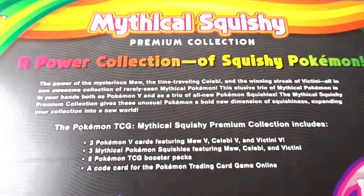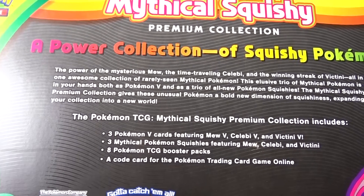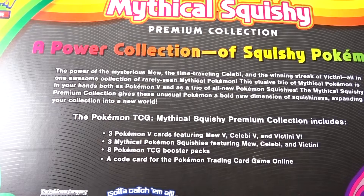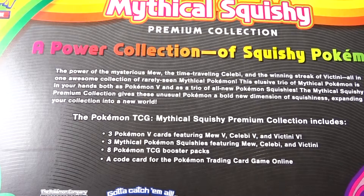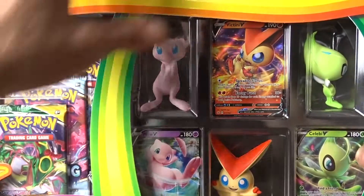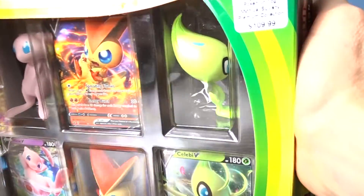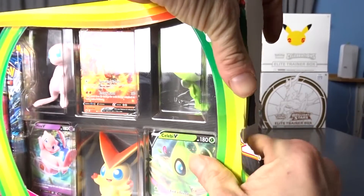On the back we've got three Pokémon V cards with Mew V, Celebi V and Victini V. Three Mythical Squishy Pokémon with Mew, Celebi and Victini, and eight Pokémon TCG Booster Packs, plus the code card for the whole box. Got this bad boy at Farmers — expensive, expensive box.